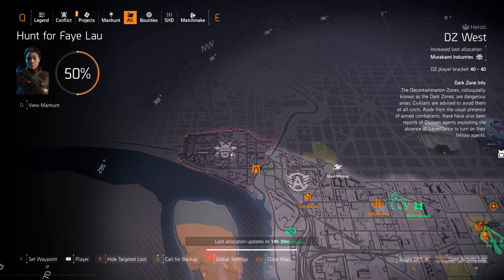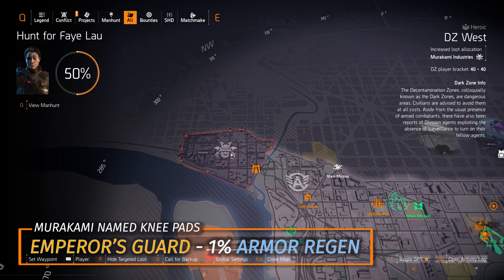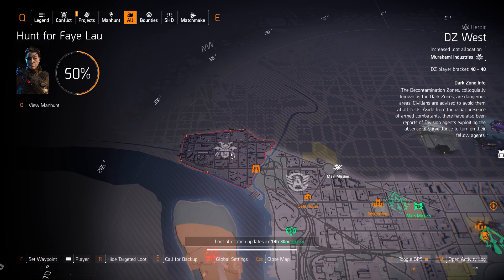For DZ West, we got Murakami today, so you can farm for those Emperor's Guard Knee Pads with 1% Armor Regen. Those mix wonderfully with the Foundry Bulwark set to make you basically invincible in any tank build. Definitely farm for those today if you need them for your build.